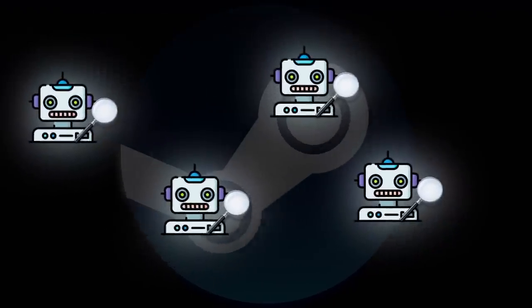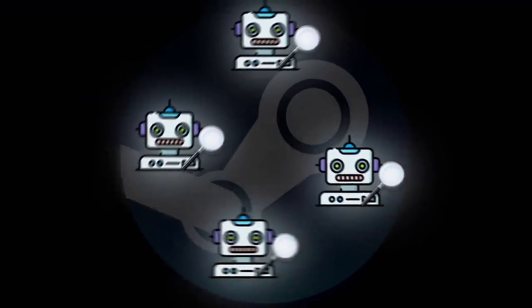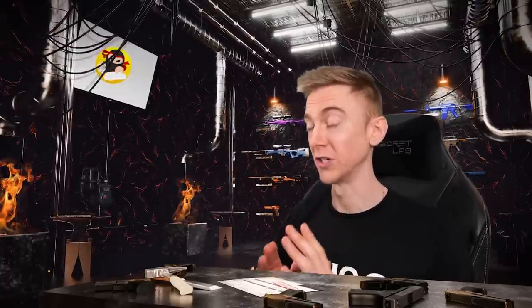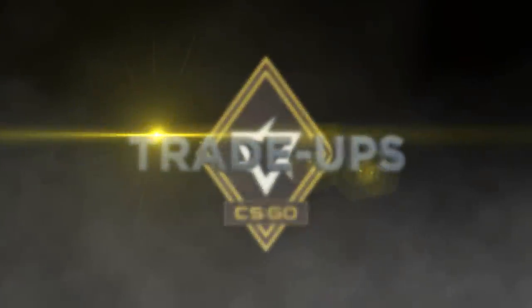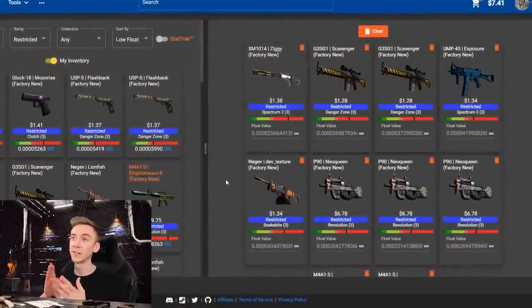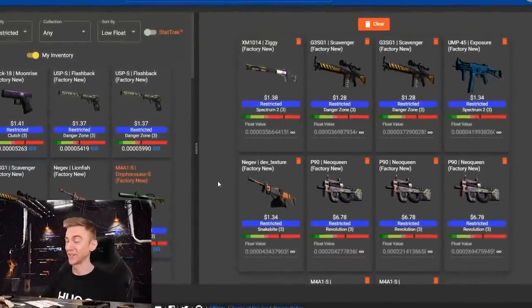I think Steam market bots are just absolutely rampant at the moment - you can't put up anything low float without it instantly disappearing and then getting resold for extortionate amounts of money. If you've actually watched my videos, please try to do something about these market sniping bots because it's a nightmare. However, let's delve into some Revolution trade-up contracts, as I've kind of failed to get quite a lot of the skins I really needed for this video.